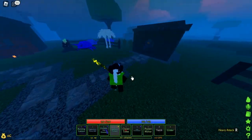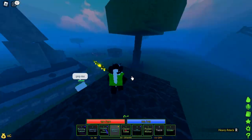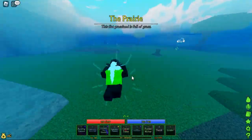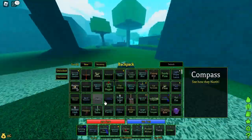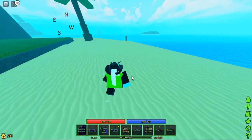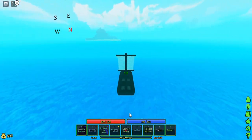To get the Halberd, you will have to go to the observatory. If you don't know how to get to the observatory, here's how. First, you will go to the forest that is on the left side of the village and follow me to the pole where you spawn boats. Get on your boat and sail to the right. If you have a compass, go south.